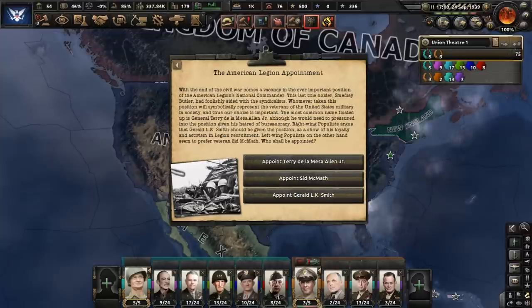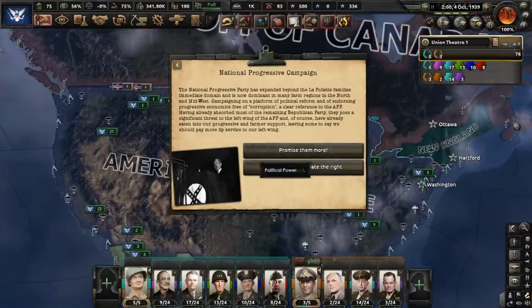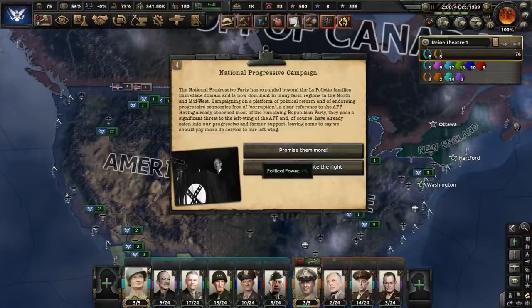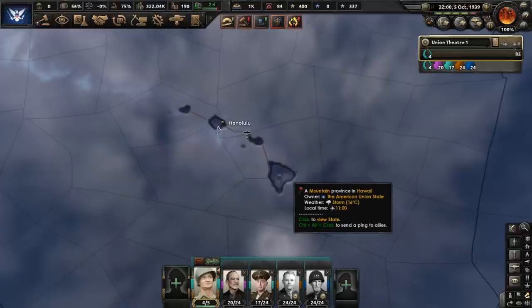Washington DC will be made the capital of America again, and we must appoint someone to lead the American Legion. Let's go with the guy who will boost the popularity of authoritarian democracy. The National Progressive Party is growing in some parts of the country — they pose a threat to the left wing of the AFP, and we will address this by paying more lip service to leftist supporters of the America First Party. New England rejoins America, and we also manage to convince Hawaii to become part of the American Union State.